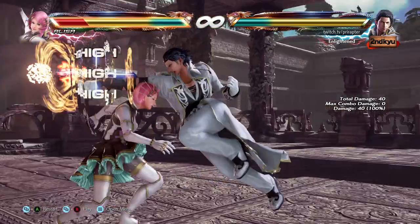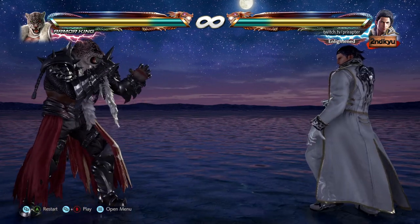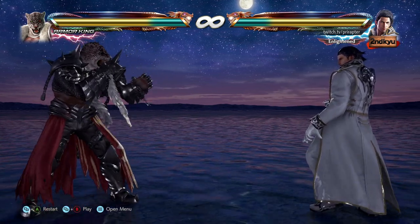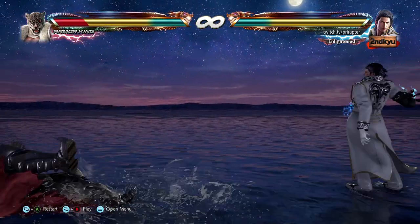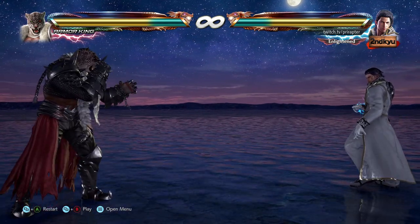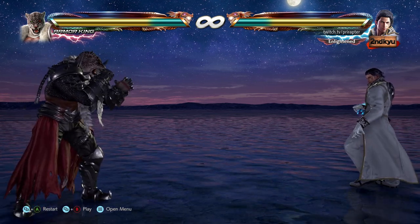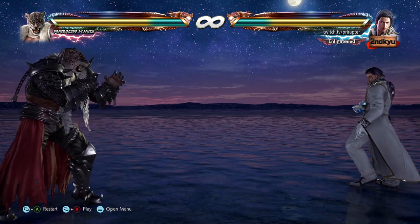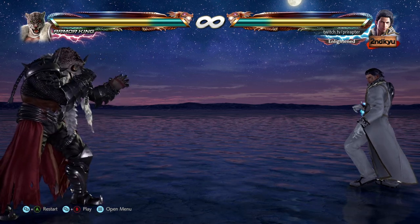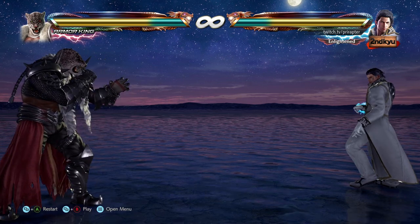Now we have Claudio. His trademark move is running two, called the superman punch universally by most pro players. It's a really good pressure tool. Done point blank, it's really good. The pros: it's a major plus on block — plus seven — which is really good to use for mix-ups and stuff like that.